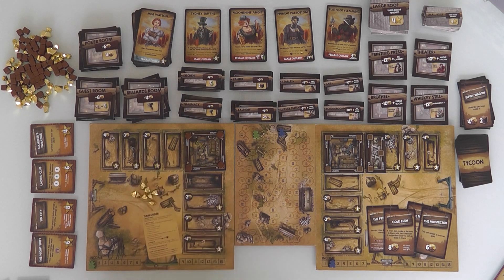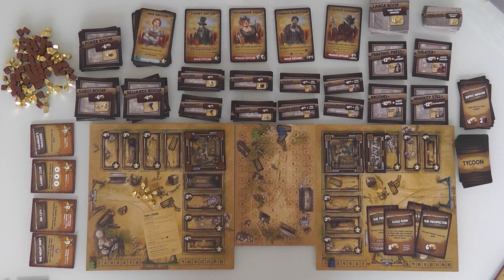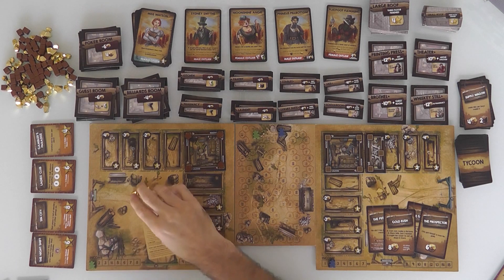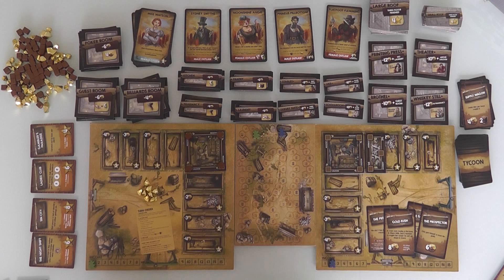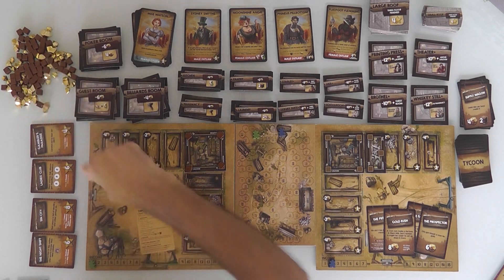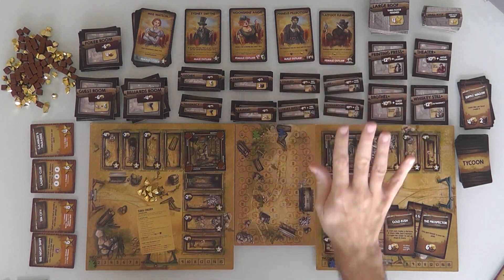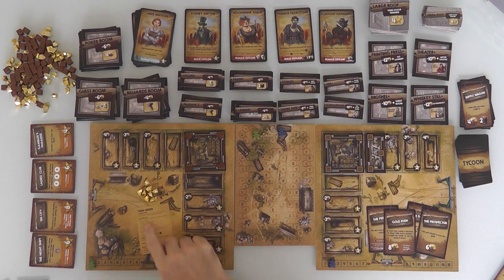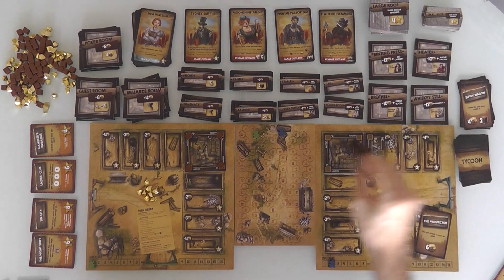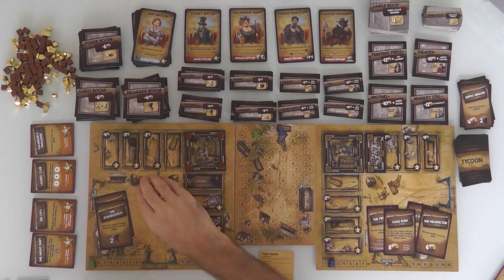Next turn I know I'm going to make one gold, so I don't have to worry about going over. So what do I want my last action to be? I could get two more bucks, but then at the start of next round I'd get one more and go over, triggering Flatfoot. So I think my last action will be to draw two more Tycoon cards for more flexibility. I drew Stagecoach and Prospector — that was a very busy turn.